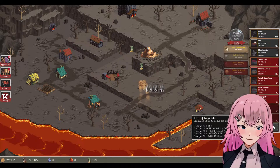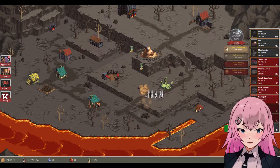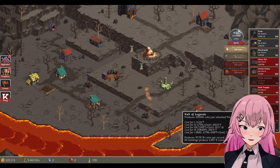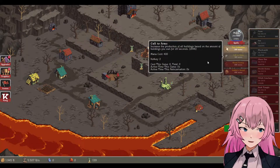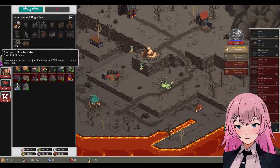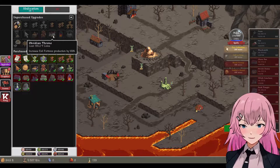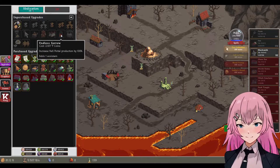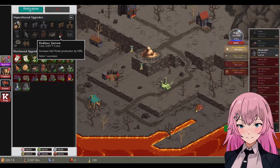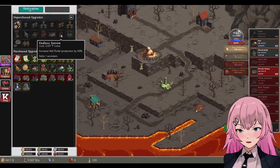Okay so we still cannot — wait, there you go, Hall of Legends. Yeah, we have this Hall of Legends. So there are upgrades — it's Obsidian Throne. Increased Evil Fortress production by 100%. And Endless Sorrow. They are all in the trillions — 155 trillion for this one, 2 trillion.